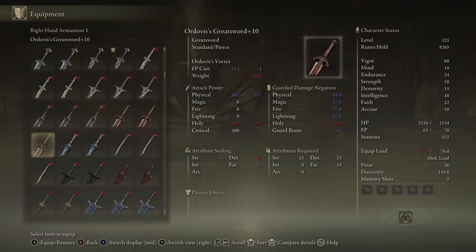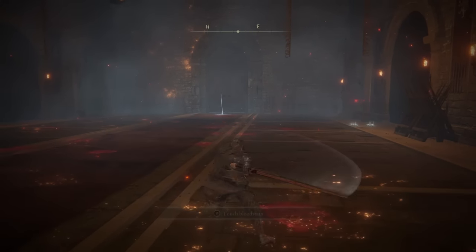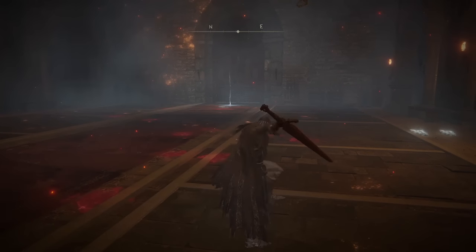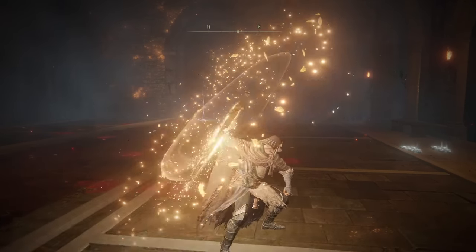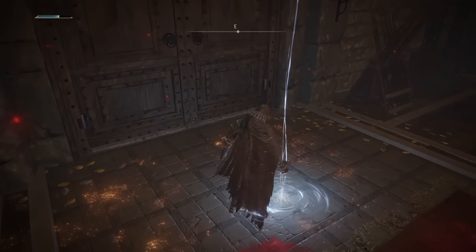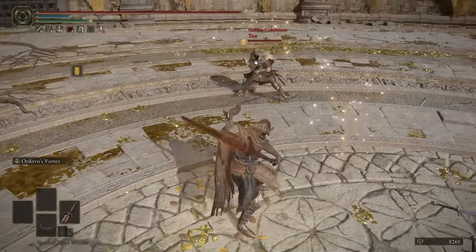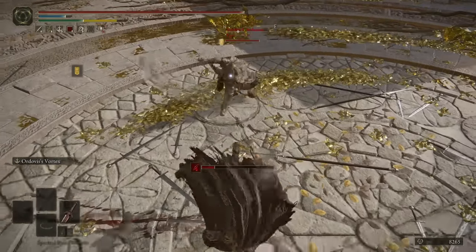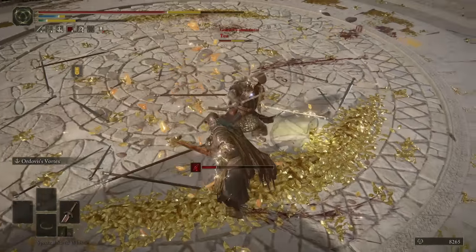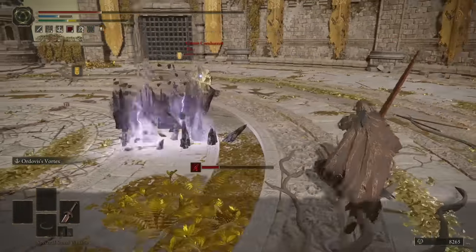The Greatsword weapon class is seriously stacked with Faith weapons — I think that's pretty dope. Speaking of pretty dope, up next we have Ordovis's Greatsword. For the moveset, nothing is unique — just the basic bare-bones Greatsword moveset. But the really cool part is the weapon art, Ordovis's Vortex, which is actually chargeable. The uncharged version did 885 damage — that's not bad at all. Some very solid damage for an uncharged Ash of War.